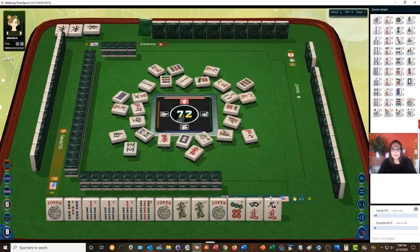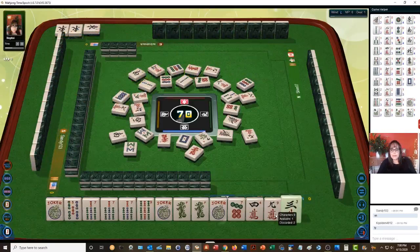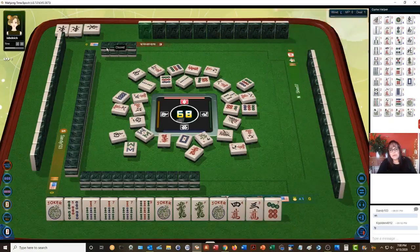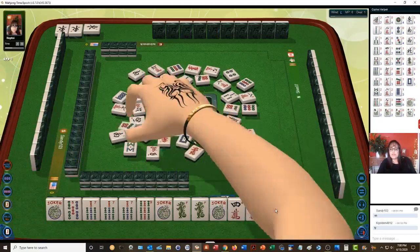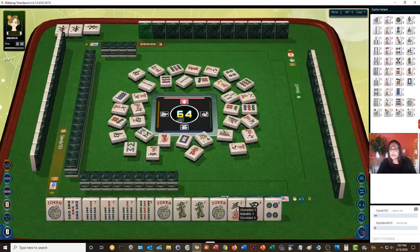Red dragon, south wind. Nine characters — there's a 7 dot out, so let's discard that next. There are no 3 cracks out and no 4 cracks, so I want to keep tiles that haven't been discarded until the end of the middle game, which is right about here in this wall. Four characters — there's a 4 crack. We want to maximize the potential to get a joker in an exposure.